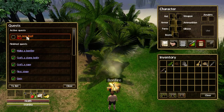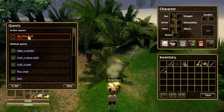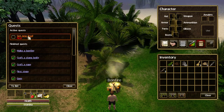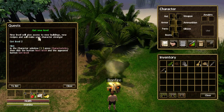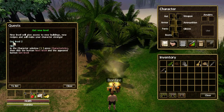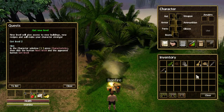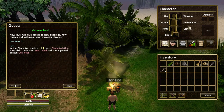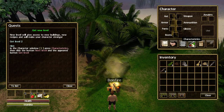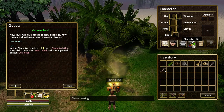Get a new level! It did say on the Steam page that this is an RPG as well — welcome to the RPG side of it, where we will level up and gain strength and power. Clicking on New Level tells us it will give access to new buildings, new recipes, and will make your character stronger. So we now want to get to level two. In the inventory window you've got map, craft, build, and now Characteristics — let's click on that.